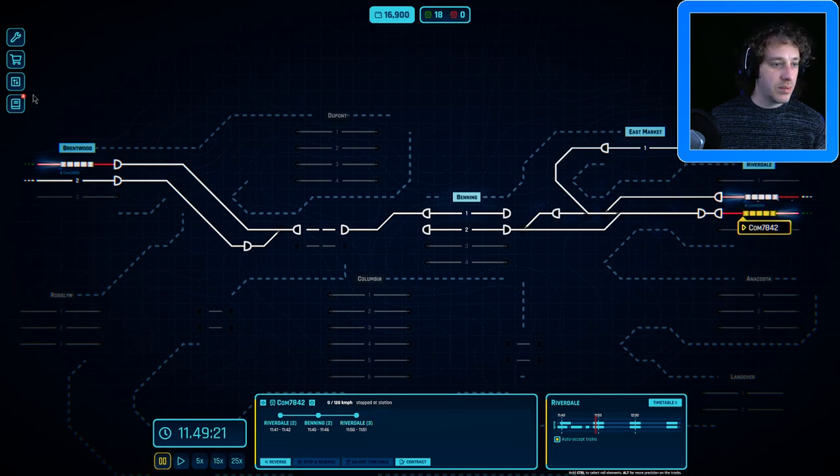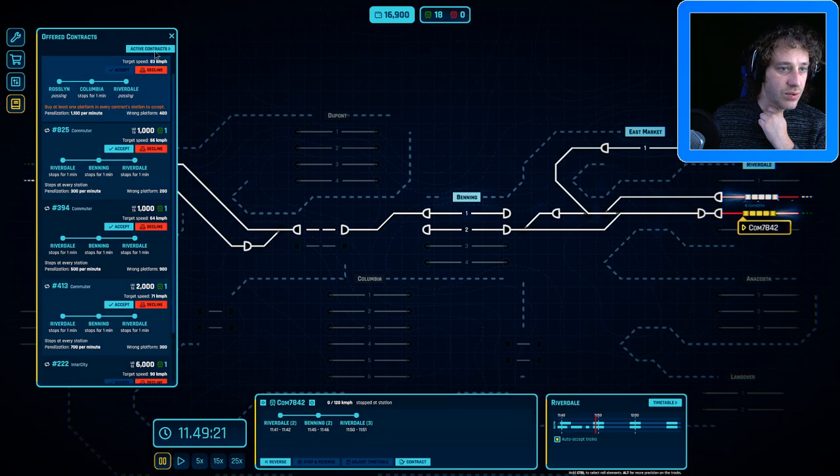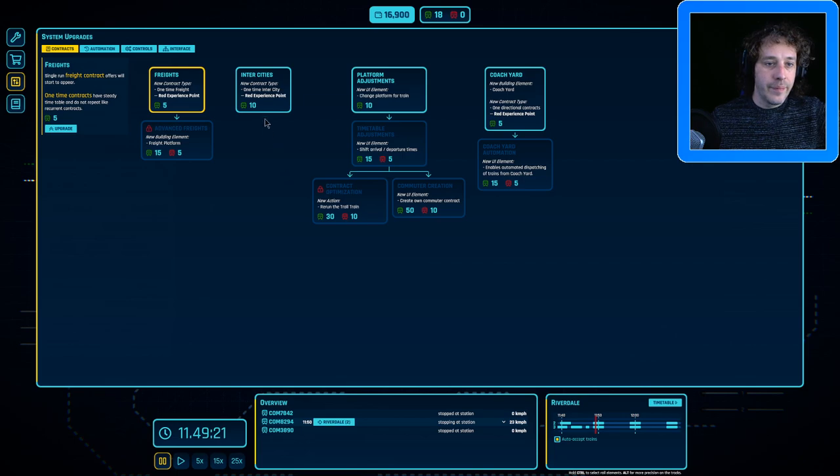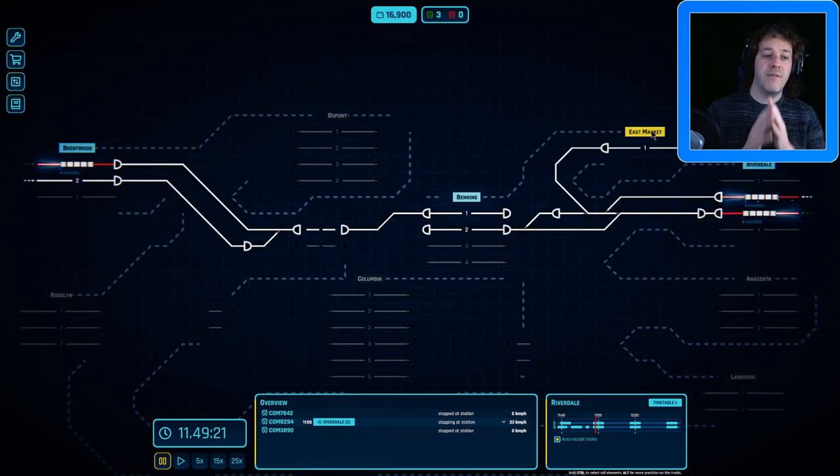No specials yet. I wonder if I have to unlock something in order to get those one-off contracts. Let's have a look at the unlock screen. Contracts are here — we can unlock freights for one red experience point, and intercities for one red experience point. Those are the ones we need. We can unlock both of them! I'm going to do the freights — and the intercities as well. Platform adjustments — changing the platform of a train — is really only if I make a mistake. We're going to upgrade that as well.